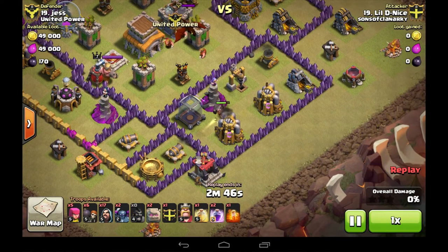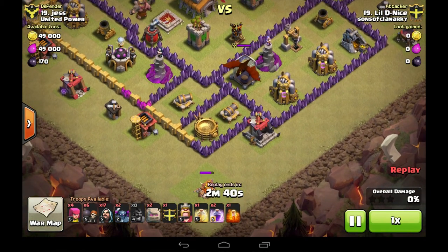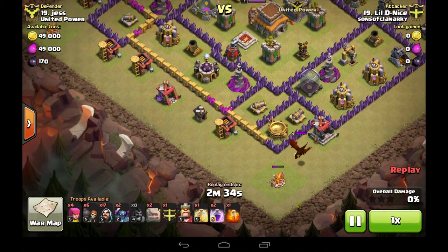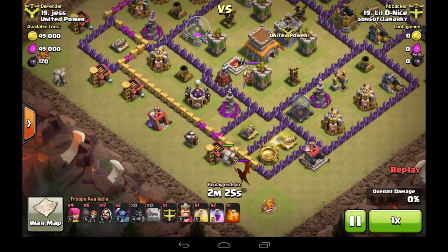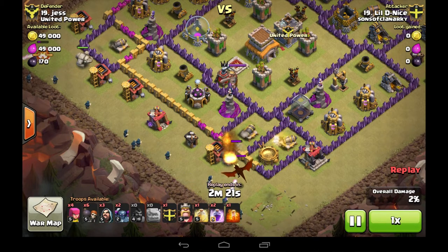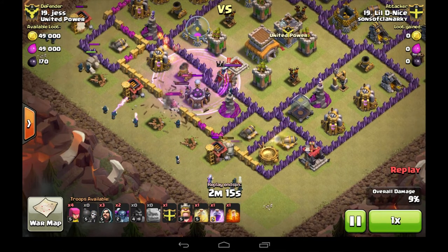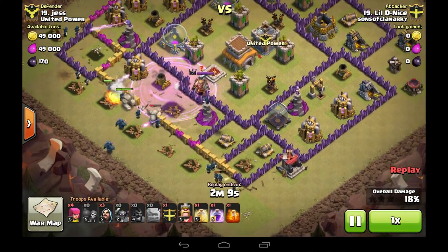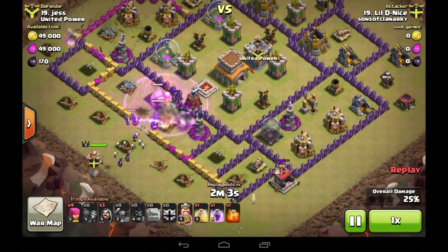He sends the Hog in there and draws the CC nicely, dragging it down to the bottom corner. He's going in from the southwest side with the Gold Walls. The important thing here is that the Dragon is going to target the Golem before he puts the Wizards in — that way the Dragon will not retarget the Wizards and they can quite easily take it down without losing any Wizards. Unfortunately the raged Wall Breakers didn't make it through to the inner wall, which is going to slow things up a bit. But luckily the rest of the troops get a nice push from that Rage Spell anyway.